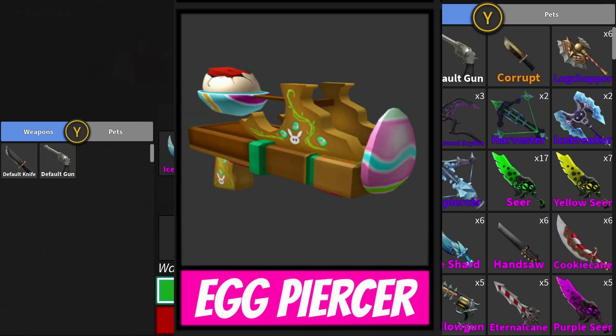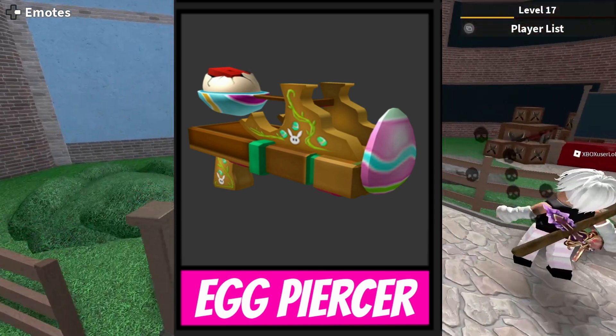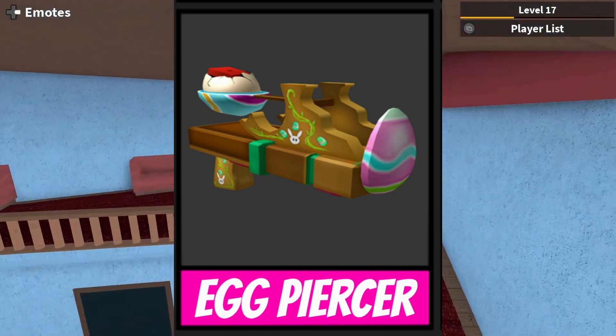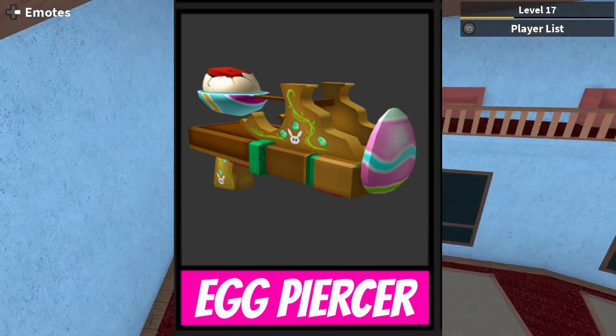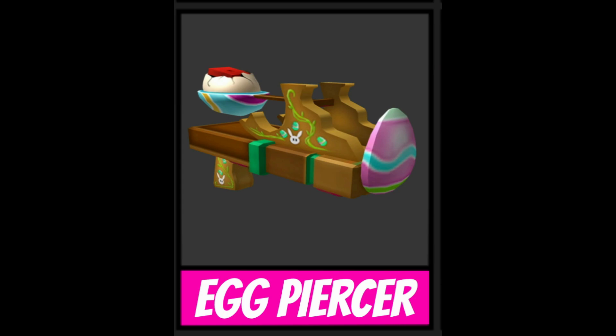The first one that I actually made myself was the Egg Piercer. This was a Roblox model which I literally just copy and pasted to make it look like an actual gun. This could be an ancient, it could link to the Ice Piercer from the last update — it could literally just be an Easter version of that one. I think it'd be a really good addition to the season one section, let me know what you think in the comments.